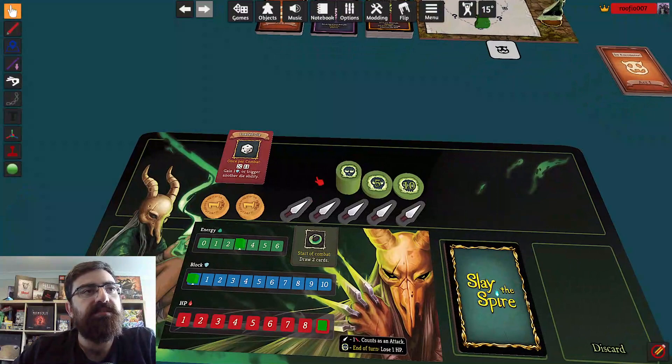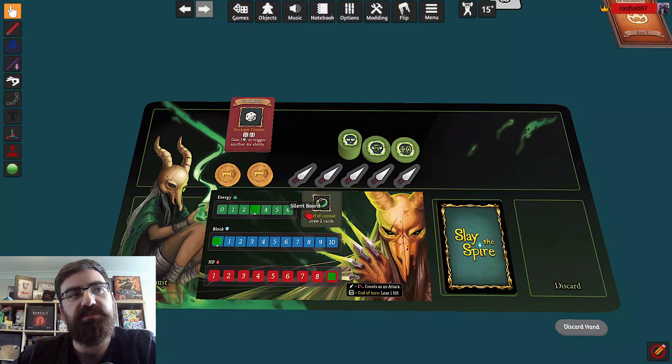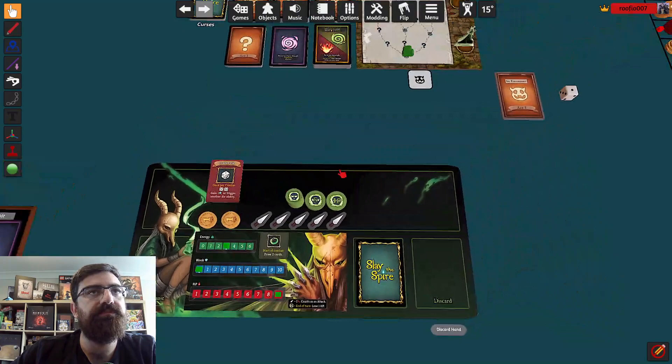They updated the simulator recently, so it now has this nice discard hand button and we have a different starting relic. We also have this relic for this character which gives a bigger hand at the start. And this one's pretty good — the loaded die. So let's go to our first combat.